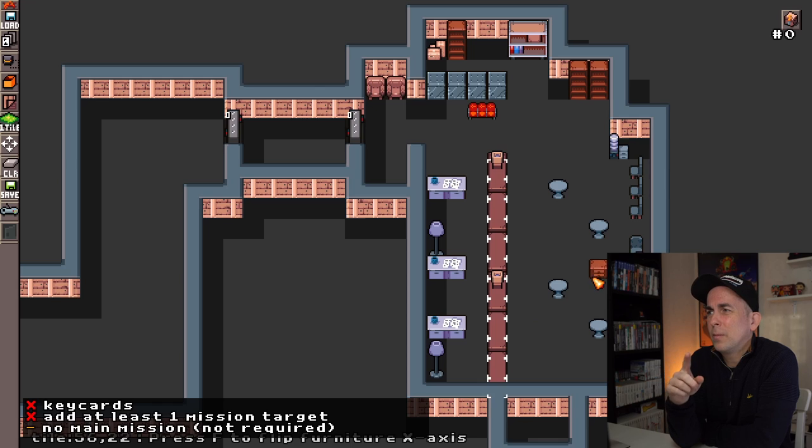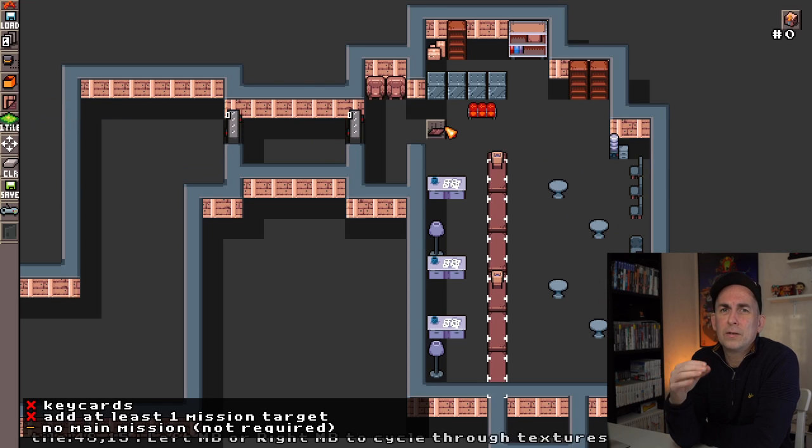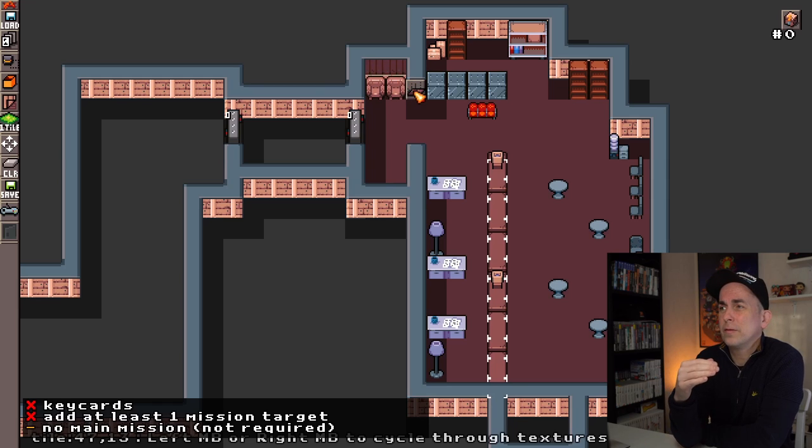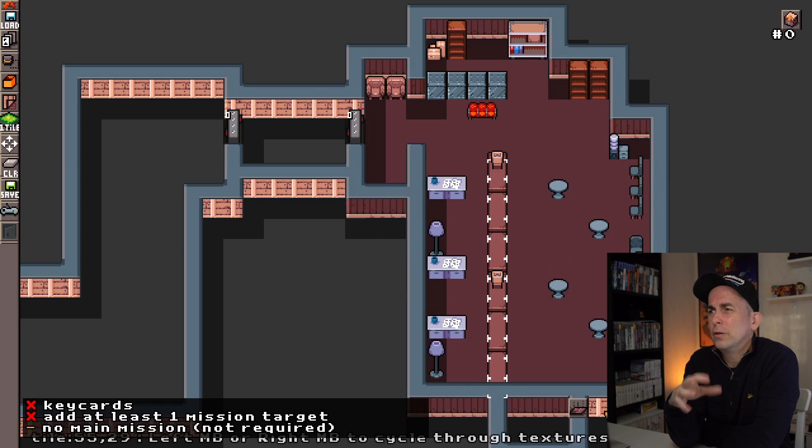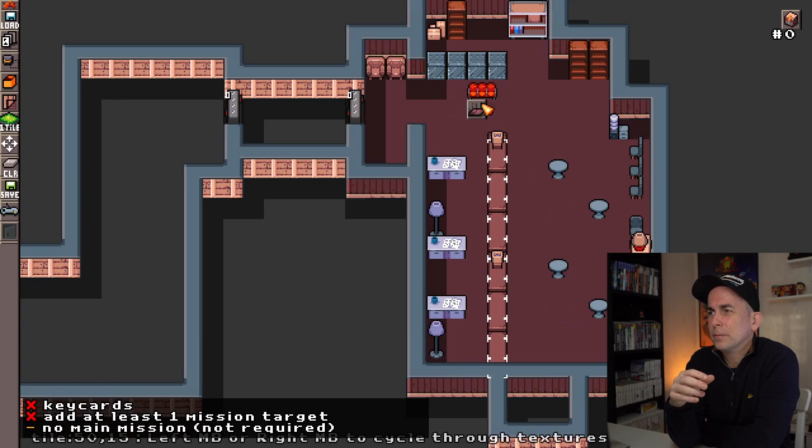Here we place lamps on top of tables and things. The editor knows there's already an object there, so the next object gets placed on top of it. Lights will automatically light up an area — you don't see that in the level editor, but trust me, that will happen once we start playtesting.